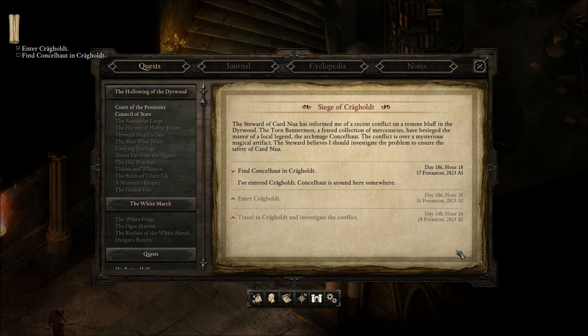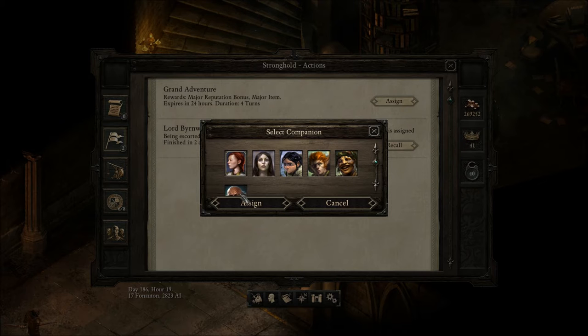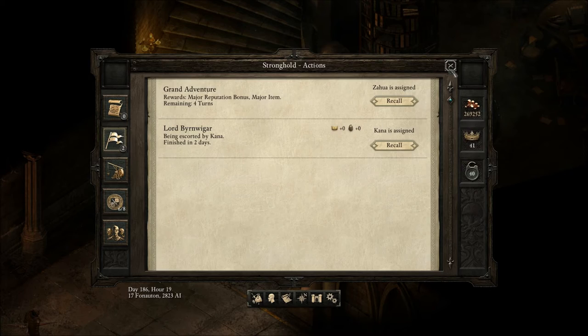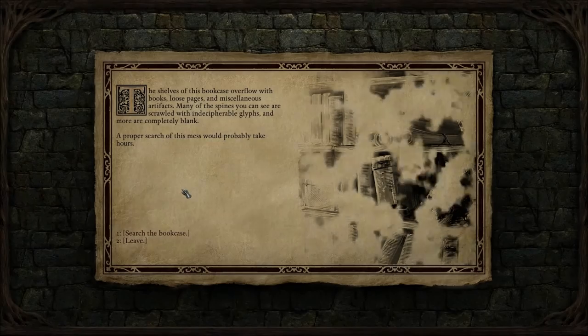I've entered Cragholt. Consul Heart is around here somewhere. Grand adventure. Oh, all these books — look at this. The shelves of this bookcase overflow with books, loose pages, and miscellaneous artifacts. Many of the spines you can see are scrawled with indecipherable glyphs, and more are completely blank. A proper search of this mess would probably take hours. You know, I'd probably do it too if this was me.